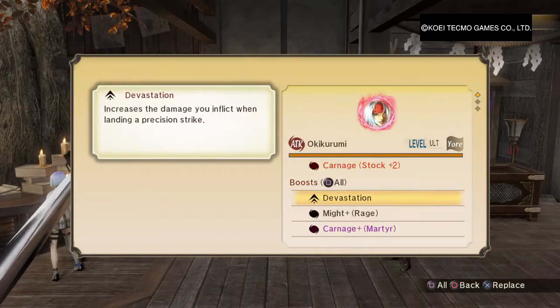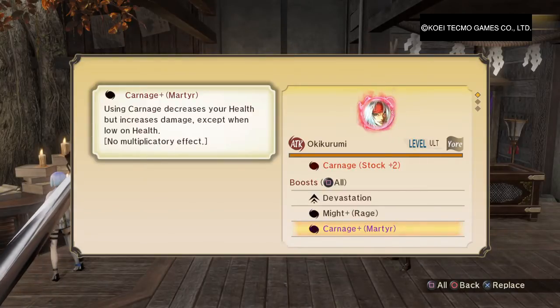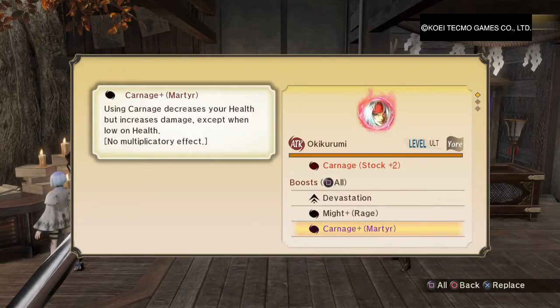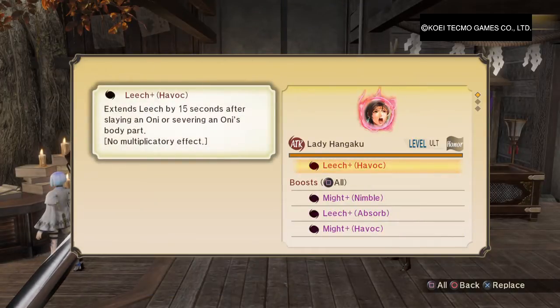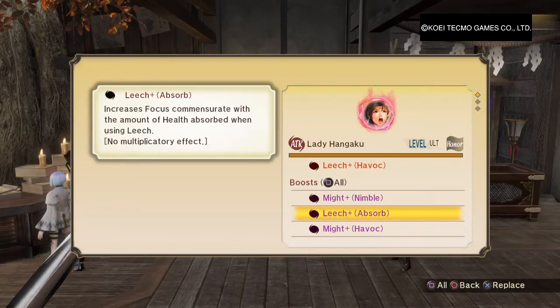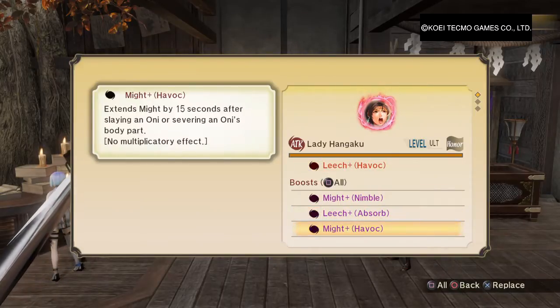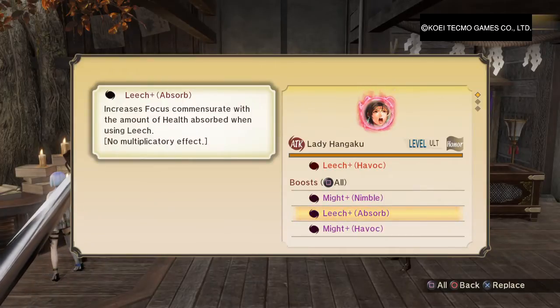What I got is this: Carnage Plus 2, Devastation, Might Rage — it increases your attack damage but decreases your health. Then you got one of the most useful attack ones in the game. You need the Havoc so it stays on permanently: Leech Havoc, Might Havoc, and then Attack Faster, and you also get your Stamina back every time you attack.